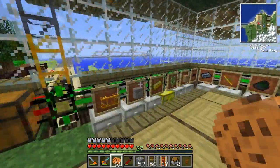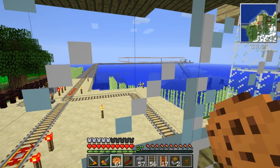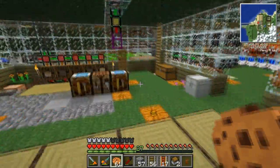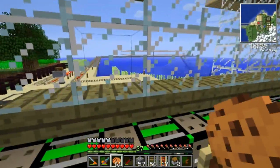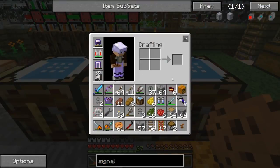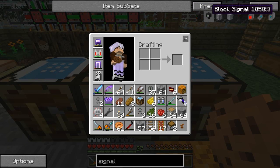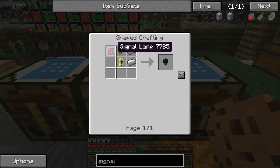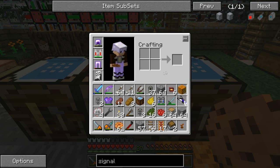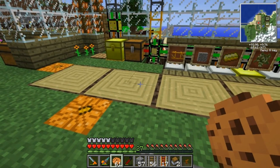I wanted to get into something completely new involving my Railcraft system that I haven't used before. In order to get into high speed rails with multiple mine carts using the same track, on a high speed rail that's a recipe for disaster. So I wanted to get into signals - block signals. First of all I'm going to need to make a bunch of signal lamps - I'm thinking about six of them. I need glass - I'm going to clean up here a bit and be right back.